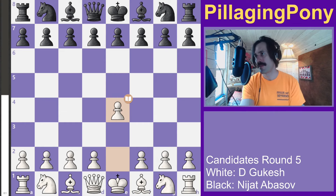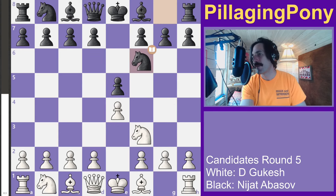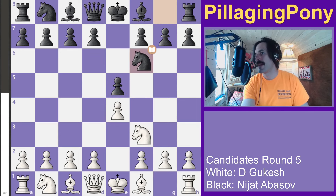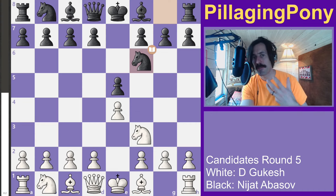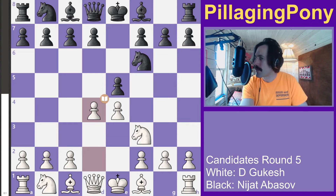We've got Gukesh with the white pieces, tied with the tournament leaders at time of recording. Nijat Abasov plays the black pieces. Jan Nepomniachi made the Petrov defense more or less completely mainstream in his world championship match against Magnus Carlsen.